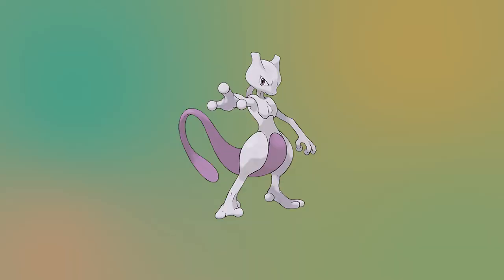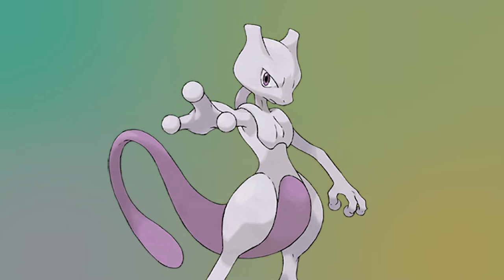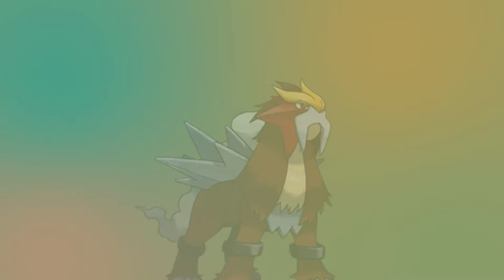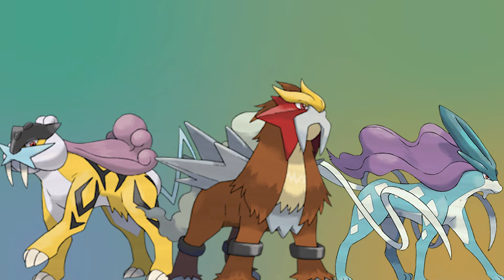While Mewtwo's design does a good job of conveying its role as a powerful mutant that's not to be messed with, the legendary birds look relatively ordinary — sort of like what you'd get if you evolved Pidgey with elemental stones. Compared to that, the legendaries in Gold and Silver do a much better job of conveying their legendariness, because they don't look like anything else in the generation. No other Pokemon up to this point has the same level of detail and complexity in their designs as the legendary beasts, and this sets a real trend for the designs of legendary Pokemon going forward.